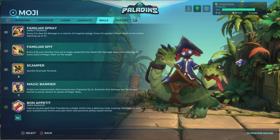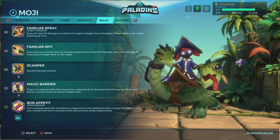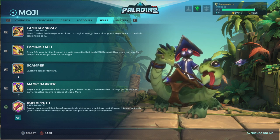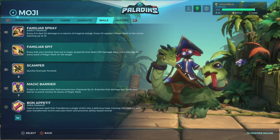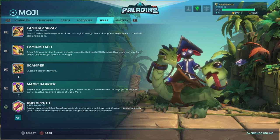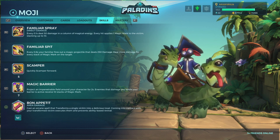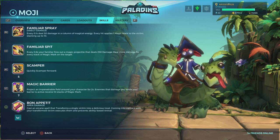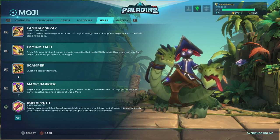Then we have her ultimate, Bon Appetit, which needs to charge. It casts an arcane spell that transforms a single victim into a delicious treat — basically a cookie. If that person is using Magic Barrier or Reversal, you cannot transform them. It has complete CC immunity, and if they have max Resilience you can transform them but it will last less than two seconds so you may not have time to get them. When someone is transformed into a cookie, you just need to get close and you will grab it and kill it automatically.